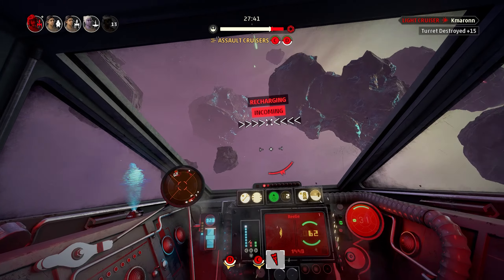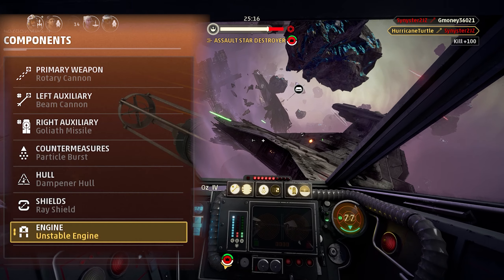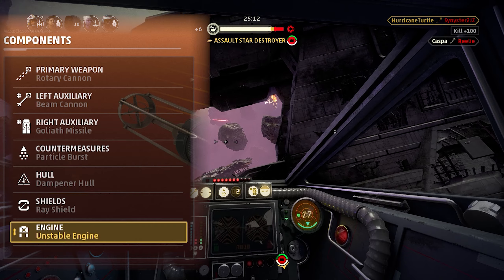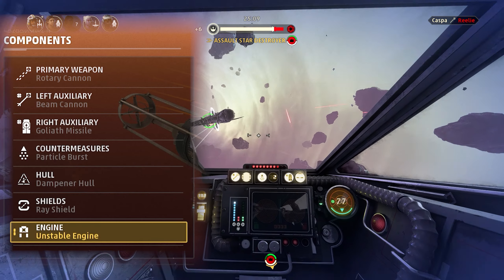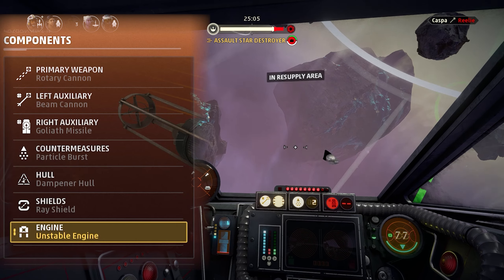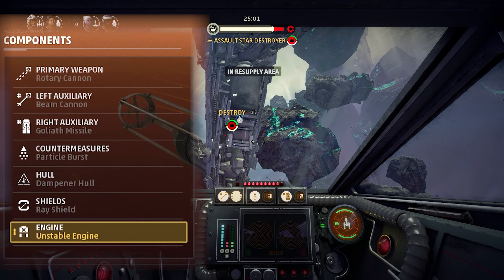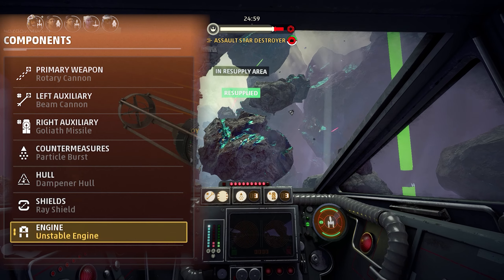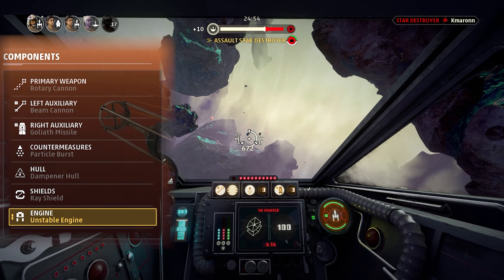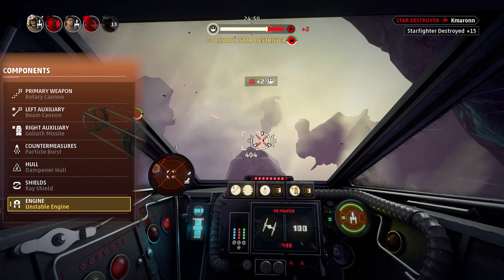Let's look at the loadouts — the Imperial and the New Republic one. They are very similar but also kind of different, because the rebels have more shields while the imperials have less shields but better structural integrity, meaning they take more damage. Let's dive into the New Republic one first. The Y-wing here is a little bit different from the TIE Bomber setup, but that's mostly in the passive components. The auxiliaries, main weapon, countermeasures, and engine are the same — it's the hull and shields that differ.